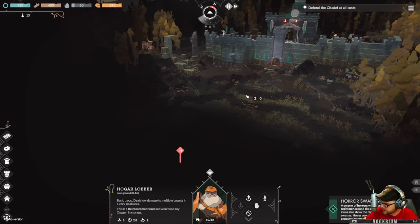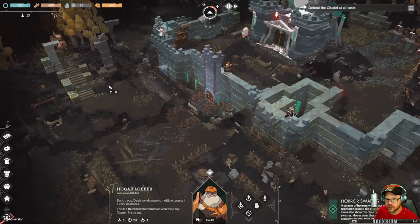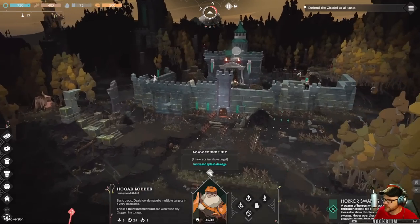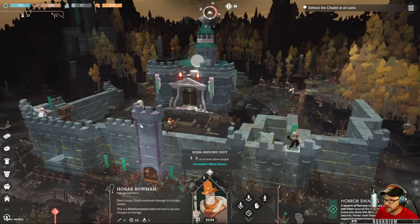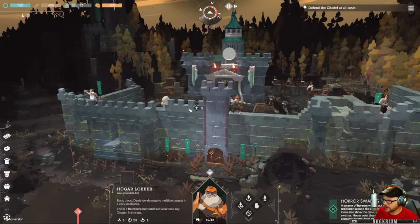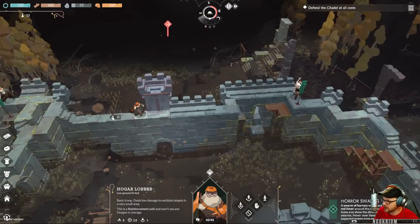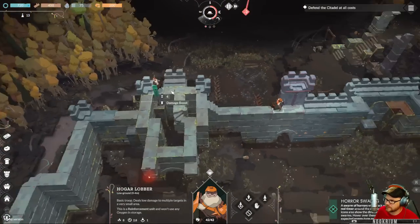A swarm of horrors will attack when the red timer on the compass is full. He's a low ground unit. She doesn't have an opinion — she might be melee. He's an above-ground type. He likes being on the low ground but I don't have a spot for him — I didn't really make a place for him.